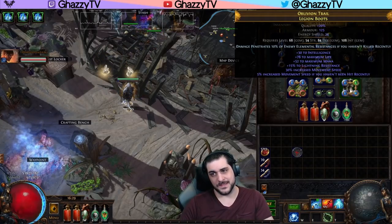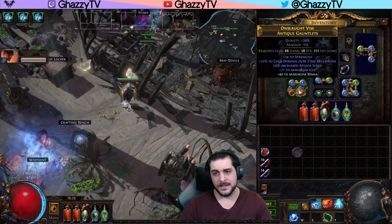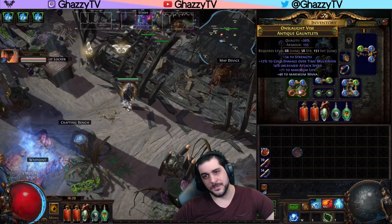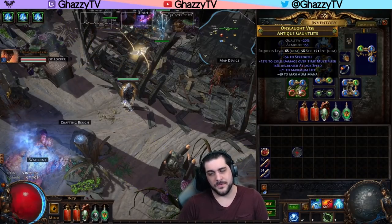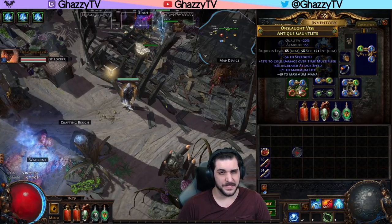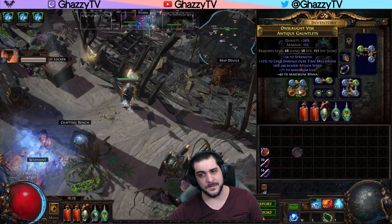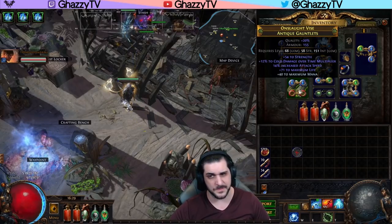The penetration enchant on the boots barely does anything for this build because we're scaling damage over time effects. For the gloves, if you can get attack speed that would be great, but cold damage over time multiplier is preferable along with some life. Attack speed doesn't really make that much of a difference. So life and cold damage over time multiplier if possible — otherwise skip the damage over time multiplier since it can be a little more expensive.